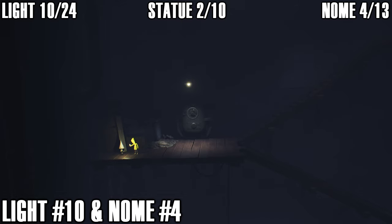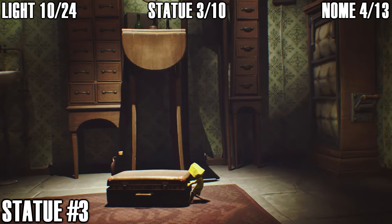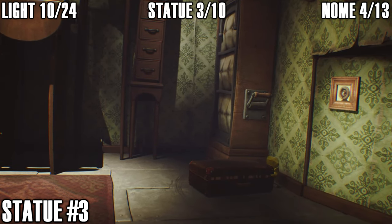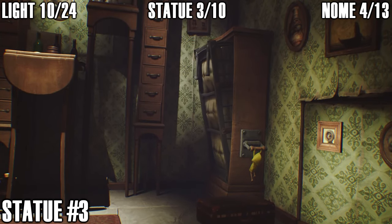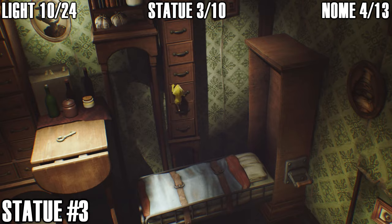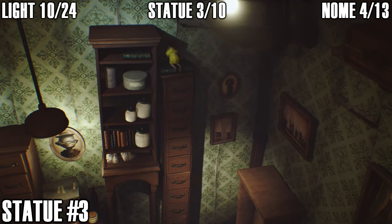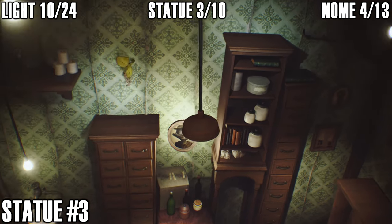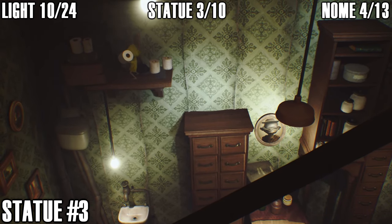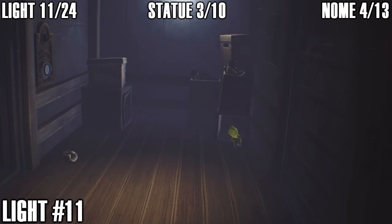Just after gnome four, you'll reach an area where you pull a switch and climb up the bed and shelves. Pull the suitcase over, hop up on it to pull the switch, then jump up on the bed and climb up the shelf all the way up. Once at the top, hop onto the next shelf, jump the gap, then jump up onto the shelf to your left — the statue is right there. Chuck it off the shelf to get it counted — that's three statues down.